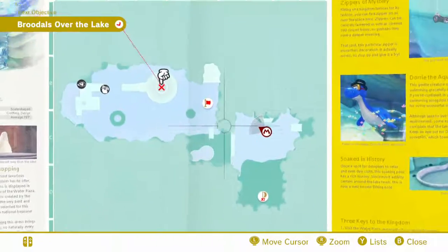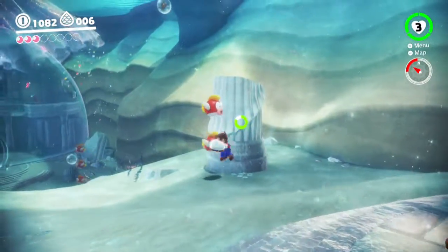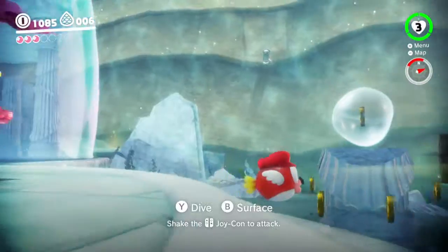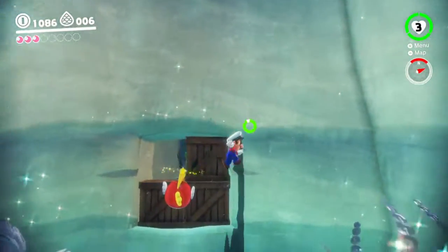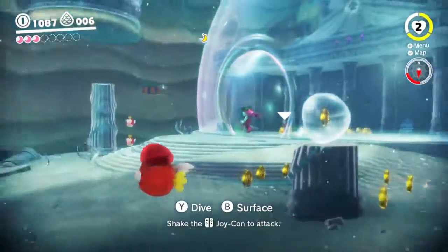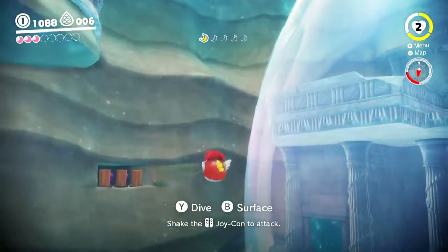At that checkpoint we were able to possess a Cheep Cheep, and that's actually pretty cool — you don't have an air meter anymore and you get to go really fast as a Cheep Cheep. This is a much faster way to get through the water than with regular Mario. Looks like we have to smash these boxes, but now we can get through here. And we only got a Power Moon coin there, so I'm guessing there are four more to collect in this small area.